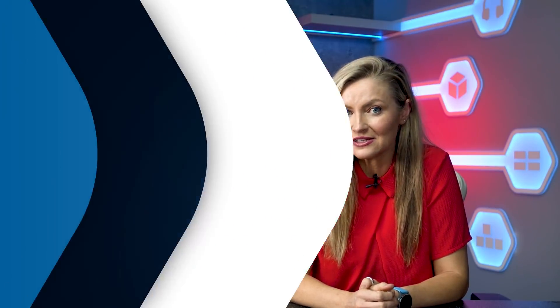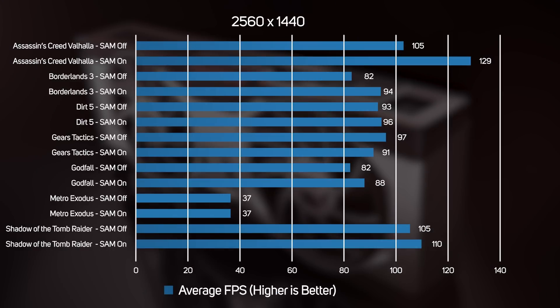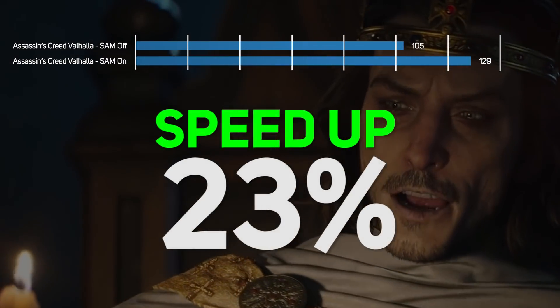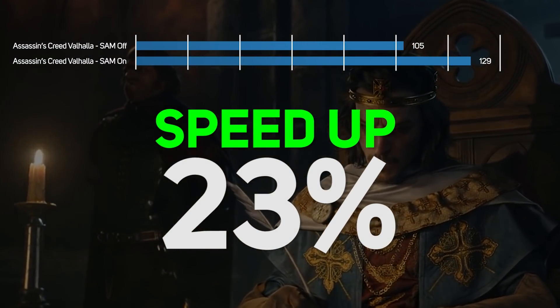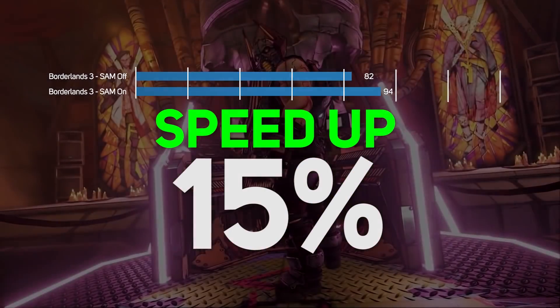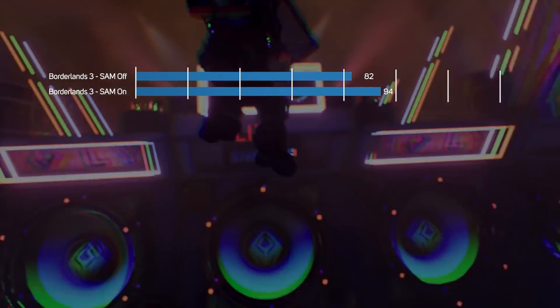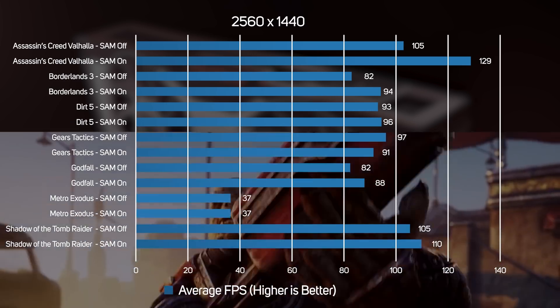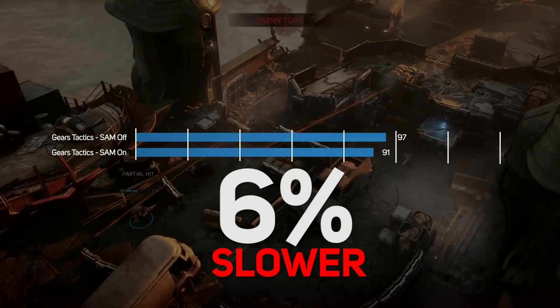Upping the resolution to 2560x1440 showed a broadly similar pattern, although the speedup was on average a bit less than at 1920x1080. Assassin's Creed Valhalla once again benefited from a massive speedup — this time 23% with SAM enabled. Borderlands 3 also gained a lot, up by 15%. In other games it was less impressive: Dirt 5 at 3%, Godfall at 7%, and Shadow of the Tomb Raider at 5%. Metro Exodus again didn't run faster with SAM enabled, whilst Gears Tactics slowed down again, this time by 6%.